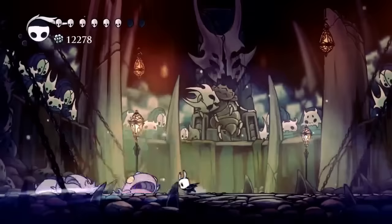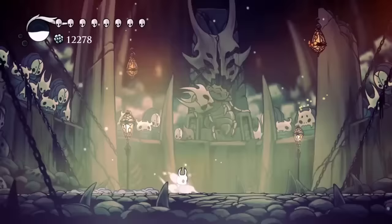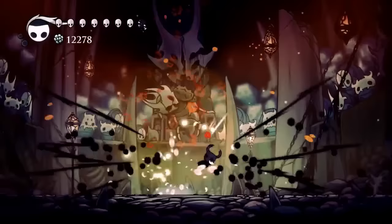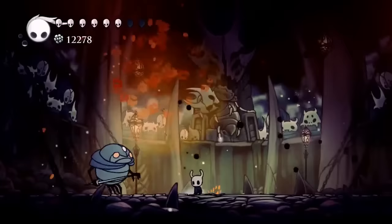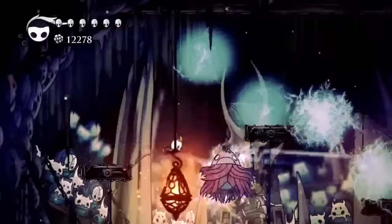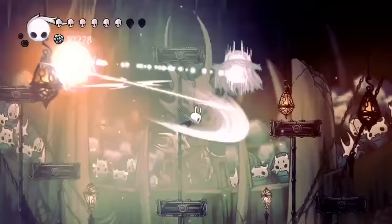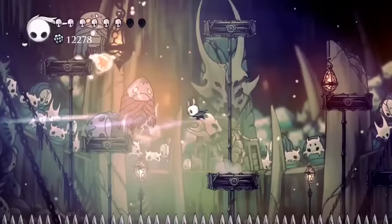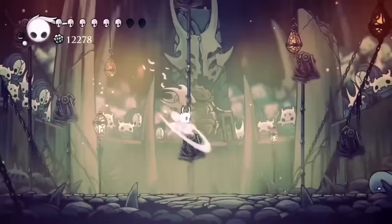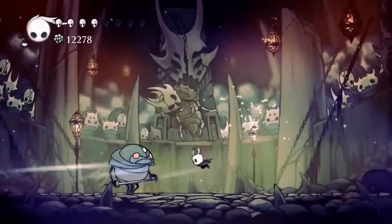With these guys you can usually one-shot them with a Great Slash, or maybe it takes two hits, but watch out that you've also got Follies on the ground. They give you a chance to heal, but once you kill all of the Follies the next enemy is going to come in pretty quick. Just watch out for the Follies as you're trying to fight this guy — they just give it one level of making it harder. Remember the Follies also give you tons of soul so you do have a chance to use them to get extra soul. And I like to aim for the most annoying one first.